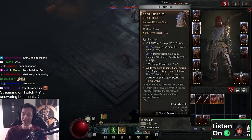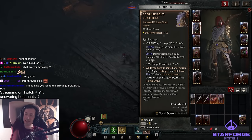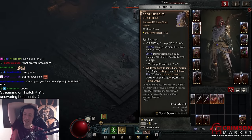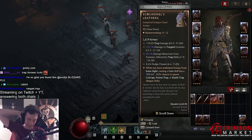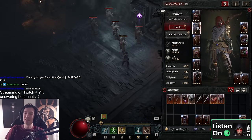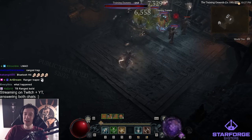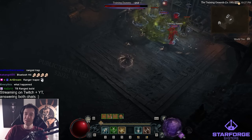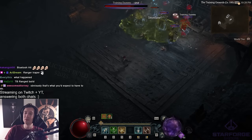I can't believe this. This is Scoundrel's Letters, guys — a trap thrower build. This is why it always feels so terrible, man. You need to mouse over an enemy and then it works. And then it actually seems like 70% — here's a trap, there's something. It kind of seems to proc now. Look, there's another death trap, there's like the third one.